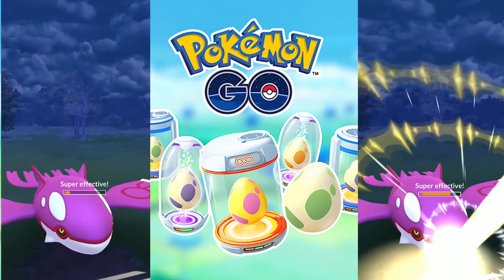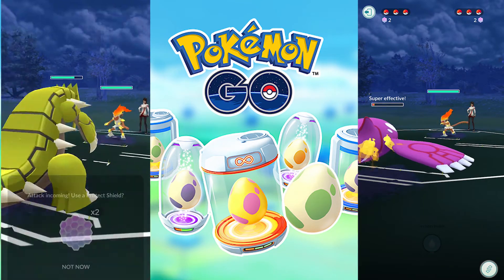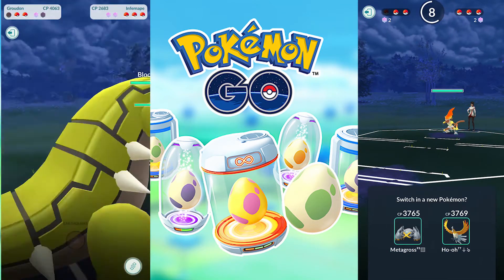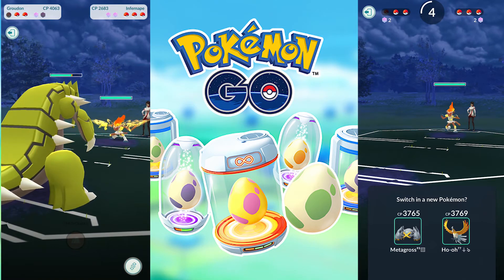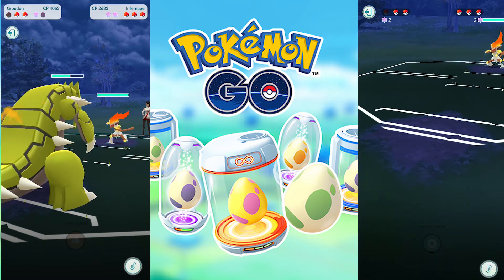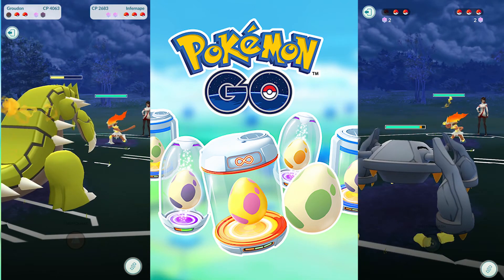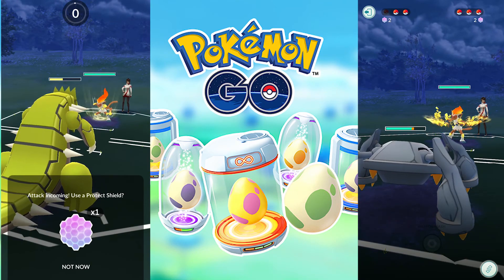Let's let Candela's Infernape use a charge move so we can shield up and see what happens. Once you use a shield charge, you can see on your information bar that the shield charge gets depleted and grayed out. I believe this UI update will level the playing field and make PVP less intimidating for new players, since shield counts will just show up at the top of the screen.